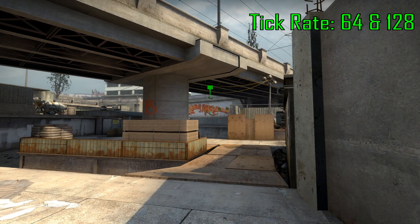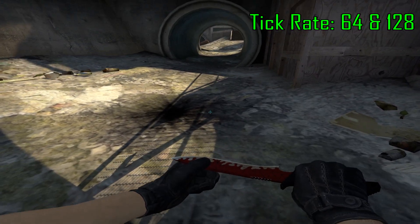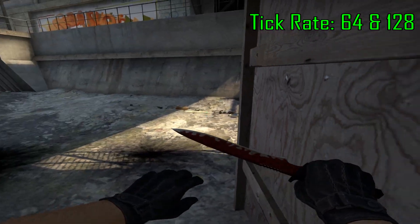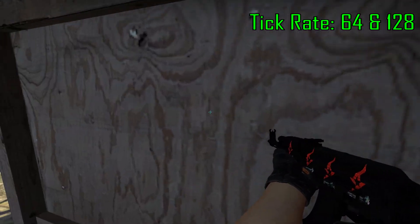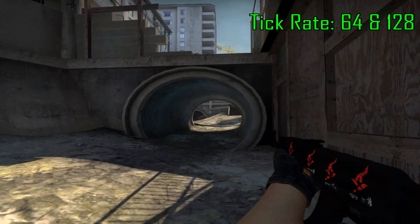Just stand still and left click. This flash will go and pop low on the ground behind your teammate if your teammate's standing here. So your teammate will call for the flash, you just throw it, it pops, and then your teammate peeks out.